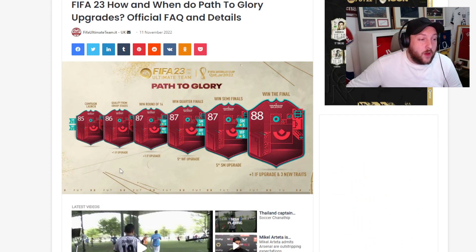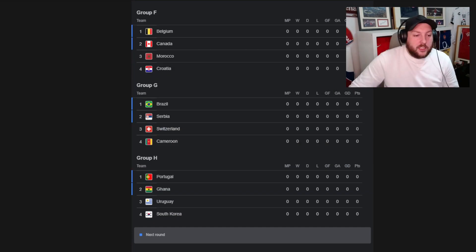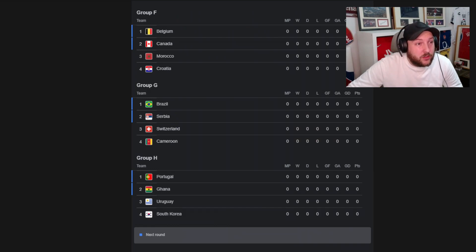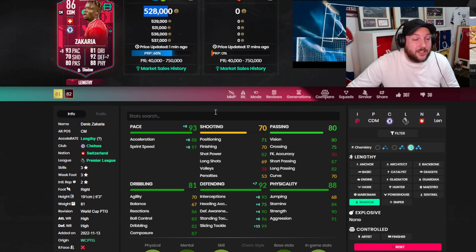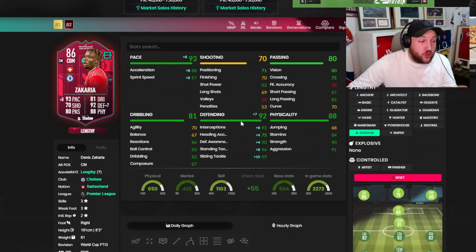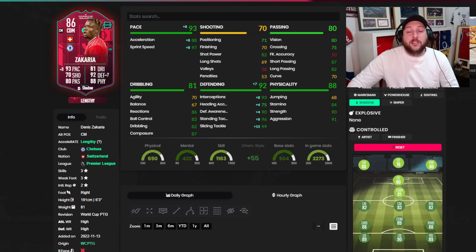Let's jump onto FIFA then. How the upgrades work: they need to qualify from the group stage to get one in-form, win the round of 16 for a second in-form, win the quarter-finals for a five-star weak foot upgrade, win the semi-finals for a five-star skill move upgrade, and win the World Cup for another in-form. Switzerland have a tough group — Brazil, Serbia, and Cameroon. If he gets one upgrade he'll be 87 rated, which makes him a crazy card.